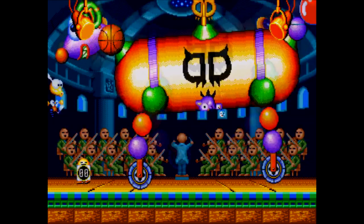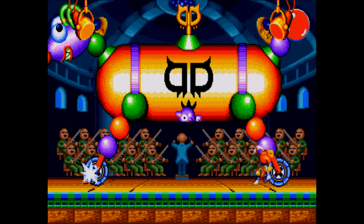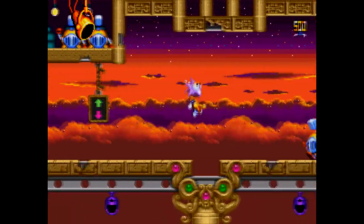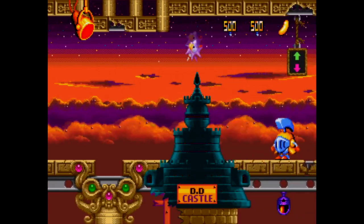After the excellent Gunstar Heroes was made in 1993, Treasure split their team up to work on four different projects, which ended up being Light Crusader, Alien Soldier, a licensed Yu Yu Hakusho game, and Dynamite Headdy, which was released in 1994.